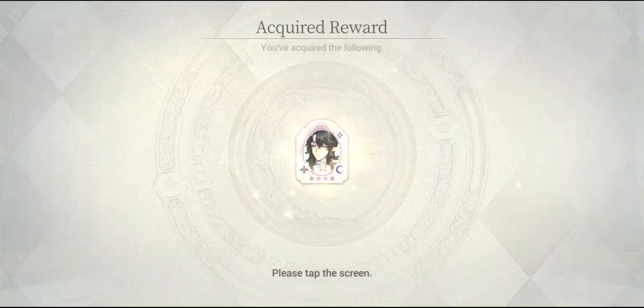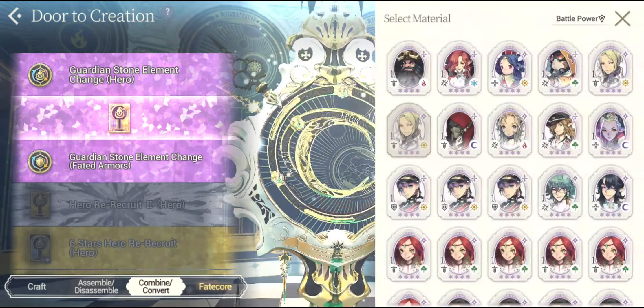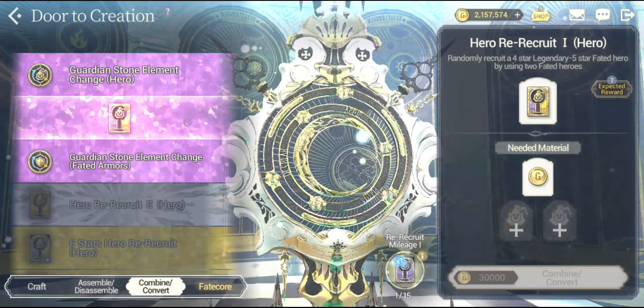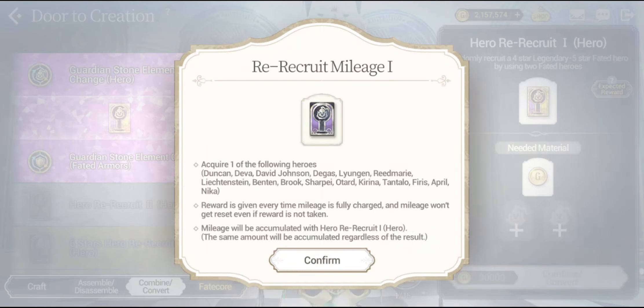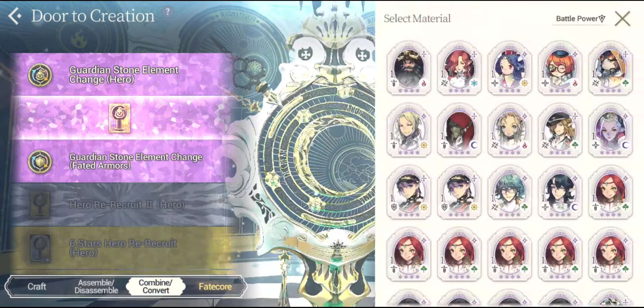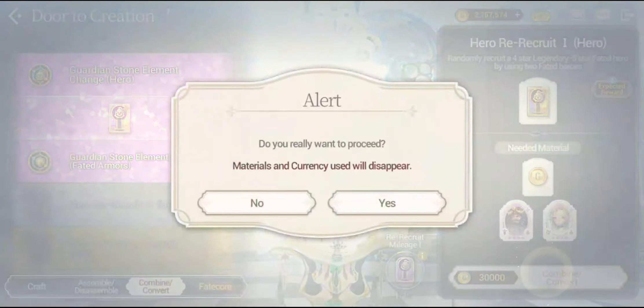This might actually be a long video. Anyways, let's keep on doing it. Let's see if I can actually get fated heroes right over here. There is actually a mileage right up here — the reward has been sent to the mailbox. So it's a Recruitment Mileage number 1, and I got one of the following heroes. So the mileage will arrive at 15 combines.